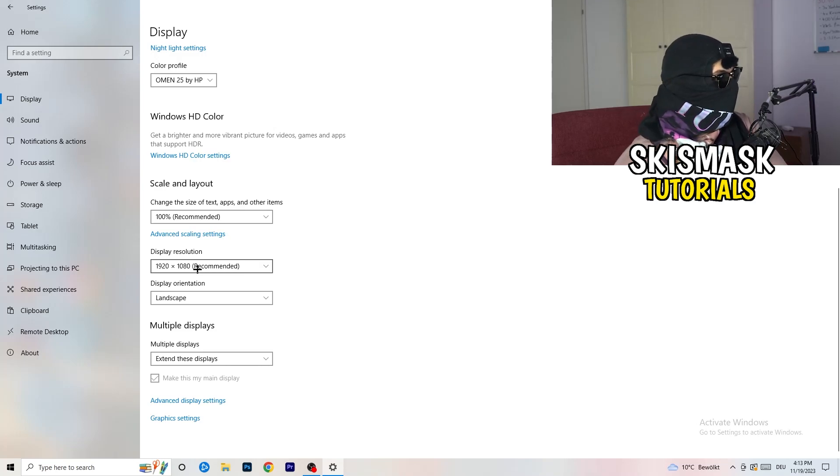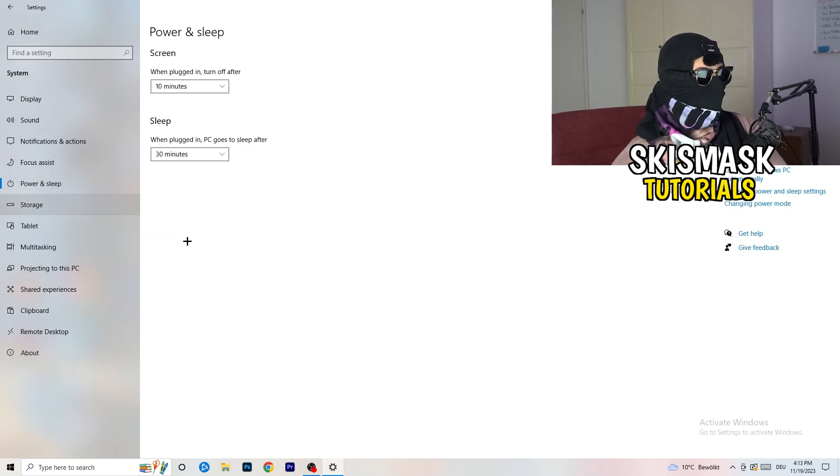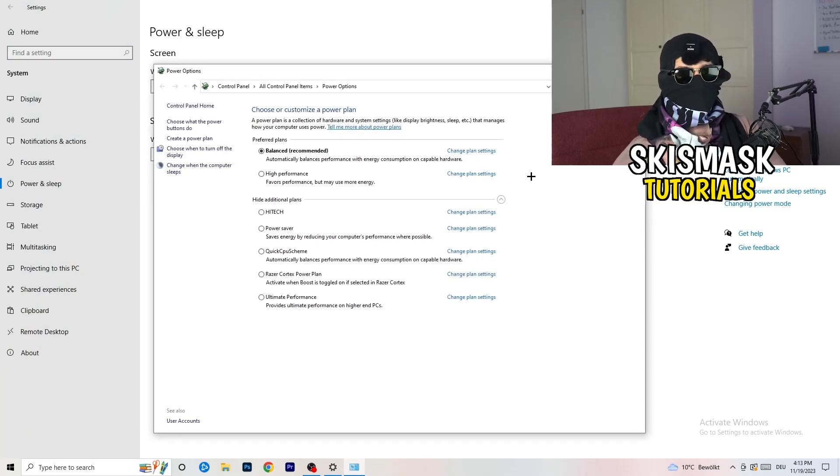Next, go to Power and Sleep. Click on 'Additional power settings' on the right-hand side. This tab will pop up — click the little check mark to open four additional power plans. Depending on your PC, you need to check which setting works best. For me it's Balanced as recommended, but on other PCs high performance or a quick CPU scheme could work better. Try each one and see which gives the best results.